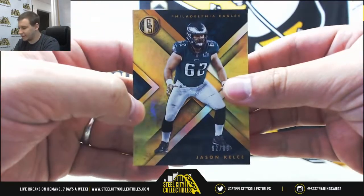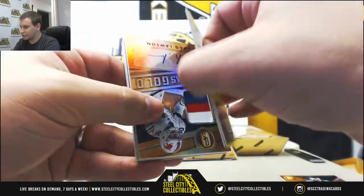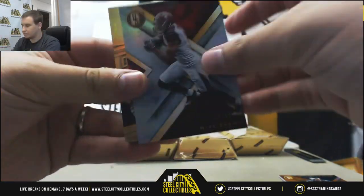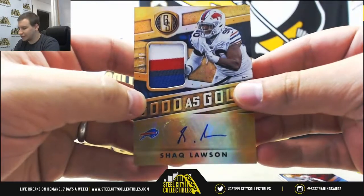First off, the Eagles to 99 base, Jason Kelsey. Mike Evans to 49. We do have some points here at 150 — we'll randomize those off at the end. For the Bills, patch autograph, 25 of 49, Shaq Lawson.